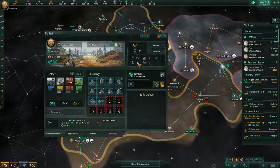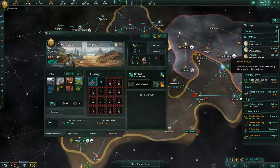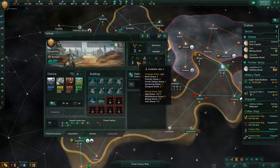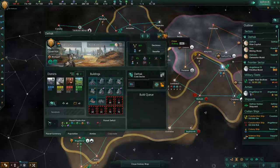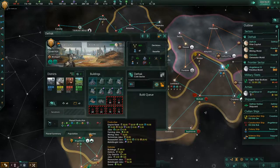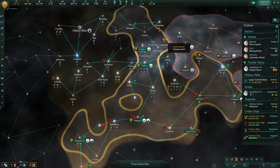Our hive worlds still have plenty of jobs available for new pops to grow into, especially on our capital world where we built up the new alloy and research facilities. That's left behind a lot of tech drone jobs, mine drone jobs, and agridrone jobs as well. I should prioritize tech drones once they grow, but I'll have to double check that and make sure everything is going to plan. Our population is quite a ways away from growing, so we have a little bit of time before we get our next pop.